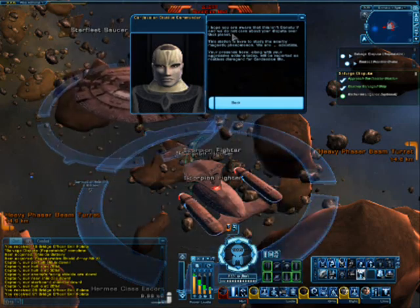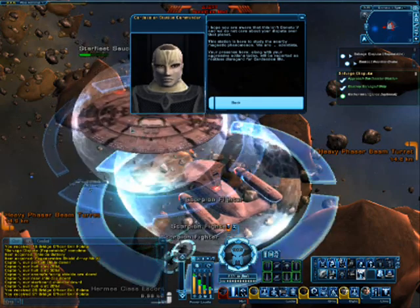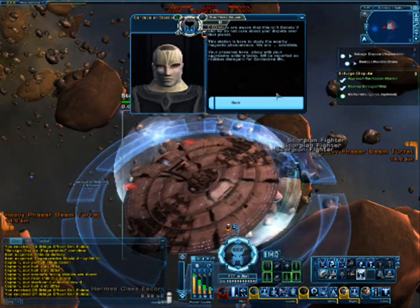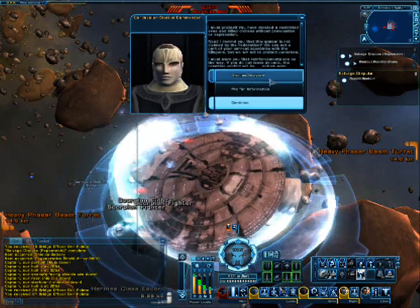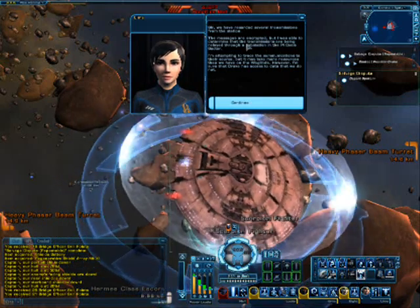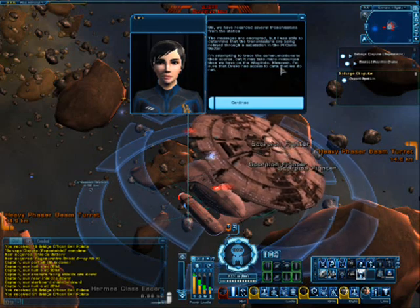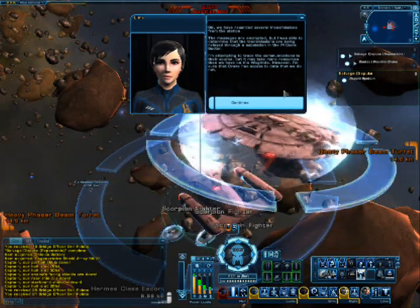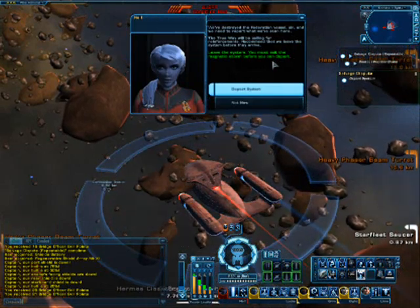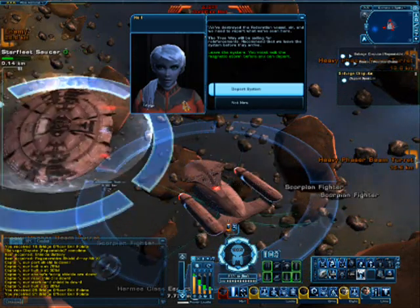I hope you are aware that this isn't Denadu 5, and we do not care about your dispute over that planet. This station is here to study the nearby magnetic phenomenon. We are scientists. Your presence here, along with your aggressive actions today, will be reported as reckless disregard for Cardassian life. Sir, we have recorded several transmissions from the station. The messages are encrypted, but I was able to determine that the transmissions are being relayed through a substation in the Pycanis sector. I am attempting to trace the communications to their source, but it may take more resources than we have on the Wiglinde. However, I am sure that Drake has access to data we do not. We have destroyed the Federation vessel, sir, and we need to report what we have seen here. The True Way will be called for reinforcements — recommend that we leave the system before they arrive.